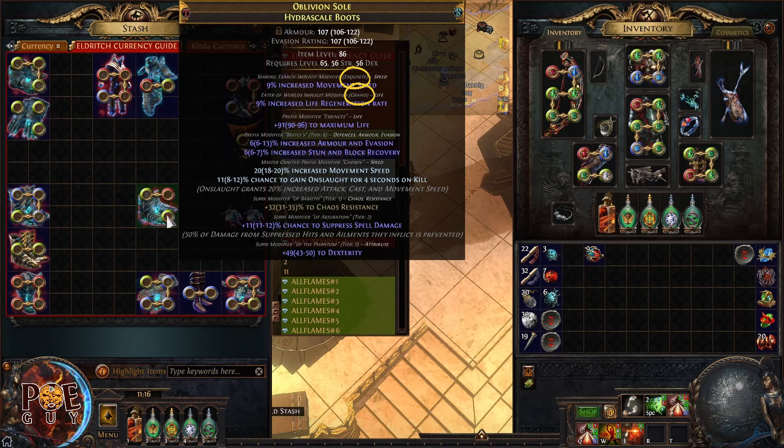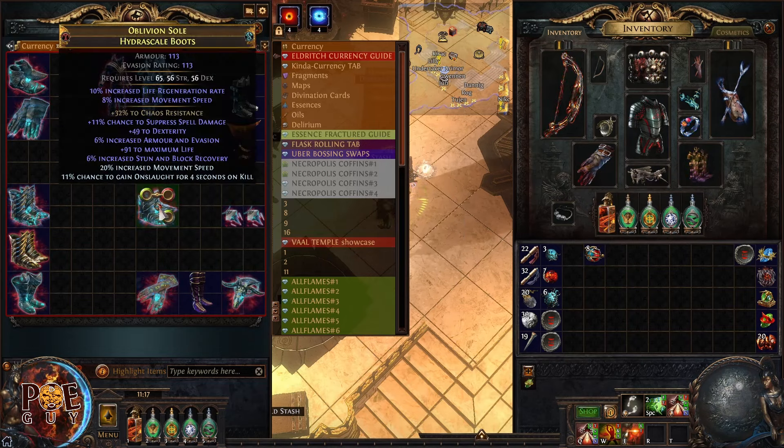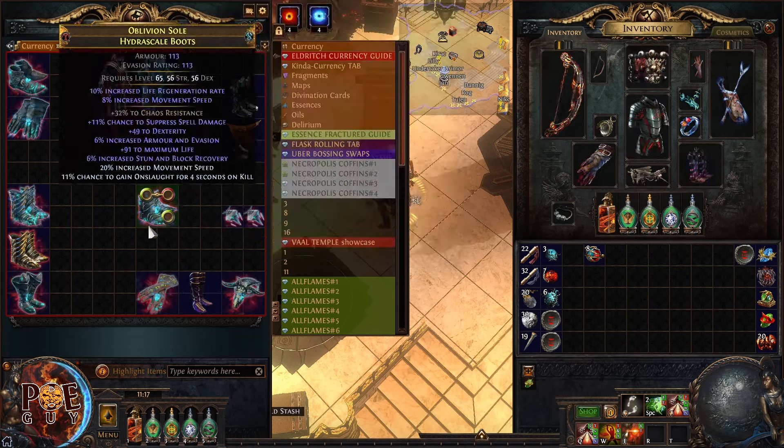There are two possible outcomes. The movement speed will go up to perfect and life regeneration will go down to greater — or it can happen the other way, where this one goes to exceptional and the movement speed goes to grand. I want my movement speed to become 10%. So one will go up, one will go down — it has a downside. It's a form of gambling.